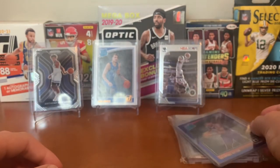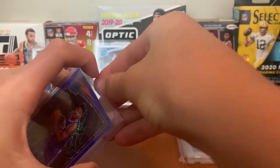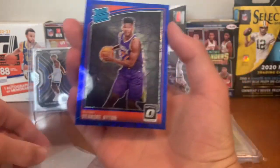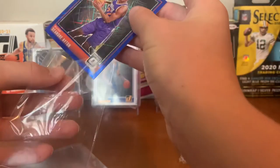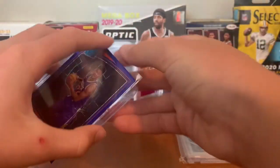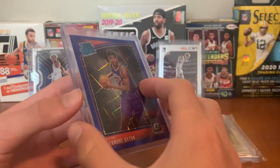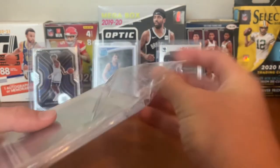Sorry for the long video — got two more cards. We got a DeAndre Ayton blue Velocity from the Optics cello packs — very happy I pulled this. I'd rather it be like a Luka or a Trae, but this is the third best player you can get. He put up 20 and 20 in Game 1 of the Finals, so who knows — Finals MVP if anything. But if anything, I think it'd be Chris Paul — fan favorite.